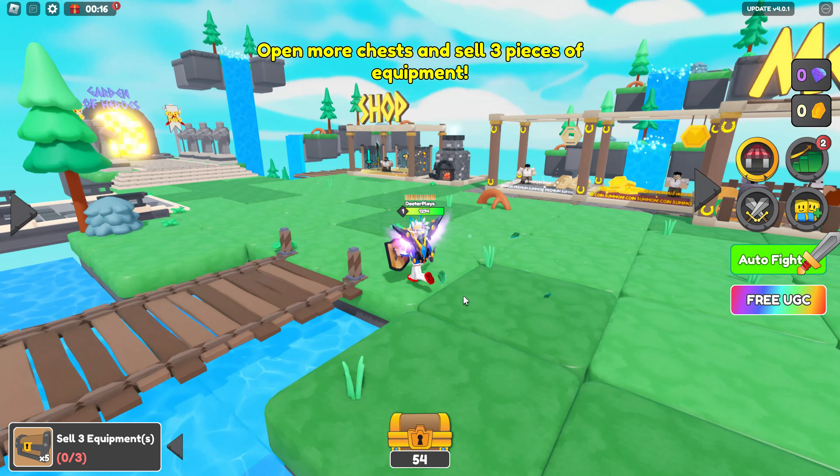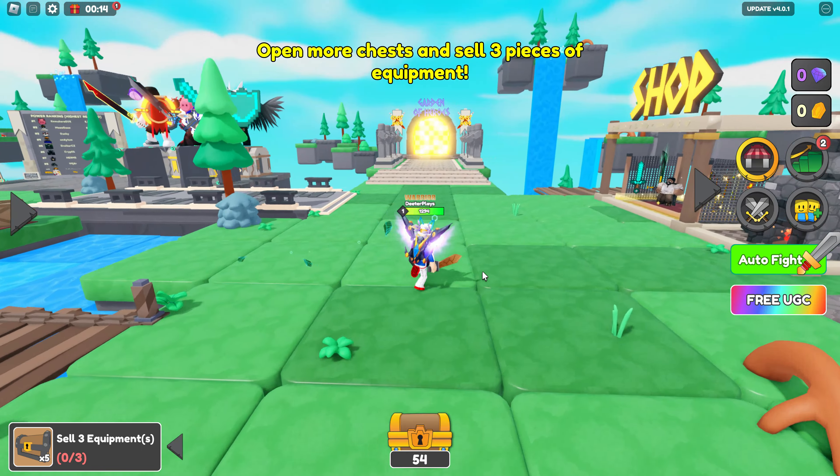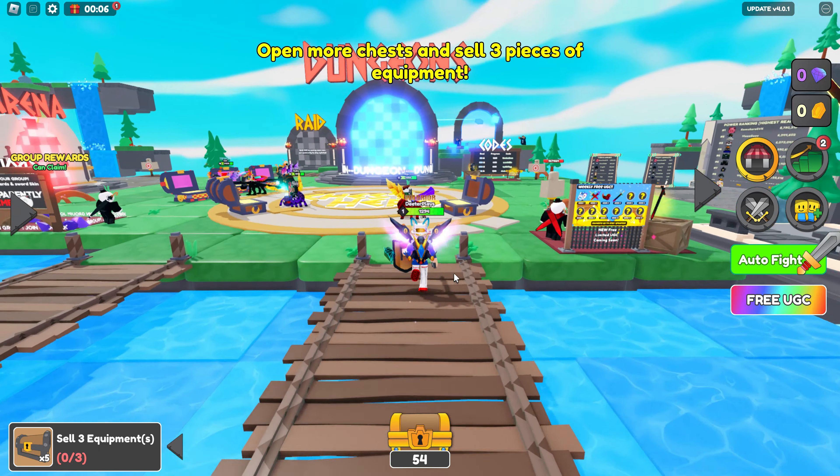Over here you can see mounts, the mount store where you can go and summon mounts. There's all sorts of other stuff in the game. We've got shops, we've got different areas that you can go to. Dungeons right there — that's where you want to go and battle so that you can beat the dungeon bosses.